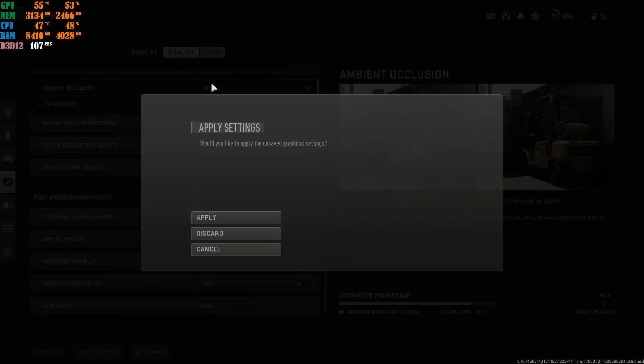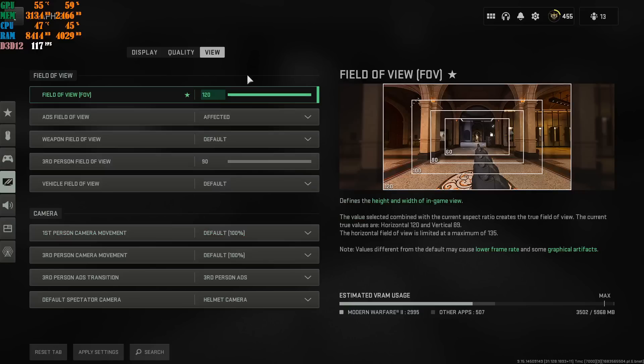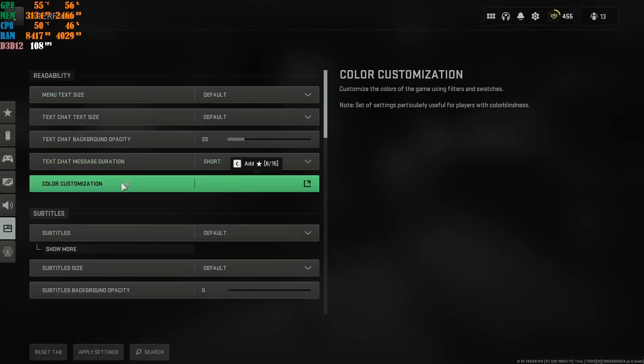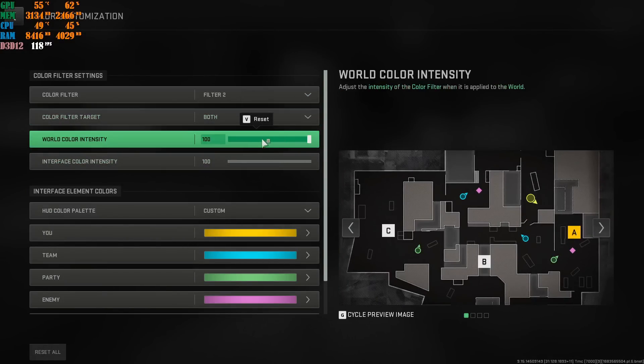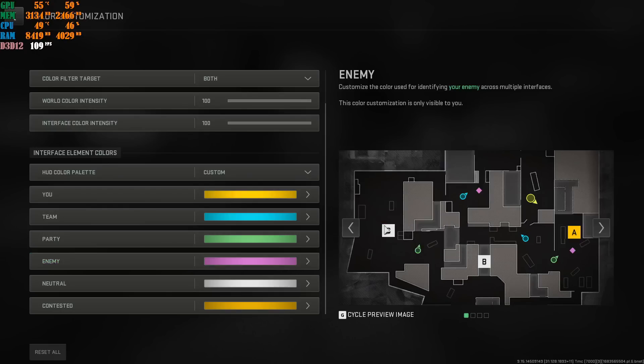From here go to View — I'll discard changes since I'm not changing my own settings. Field of View is personal preference; it literally shows you what each value does. At 60 FOV you see less, at 80 more, 100 more, 120 the most — so if you get flanked at 60 FOV that's on you. Apply those settings, then go to Interface and Color Customization. Set the filter to Both, put both sliders to 100%, scroll down to Enemy and select a custom color. I have mine set to pink/magenta — I can see enemies much more easily. Those are teammates, and the pink ones are enemies.